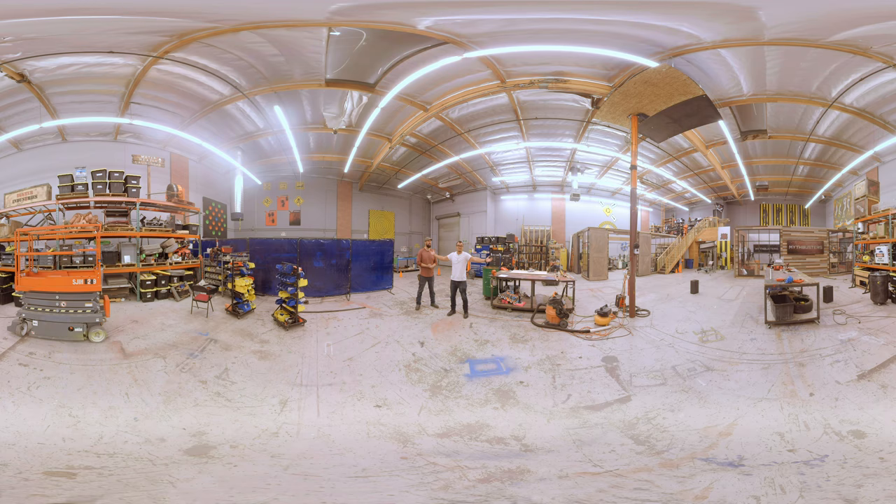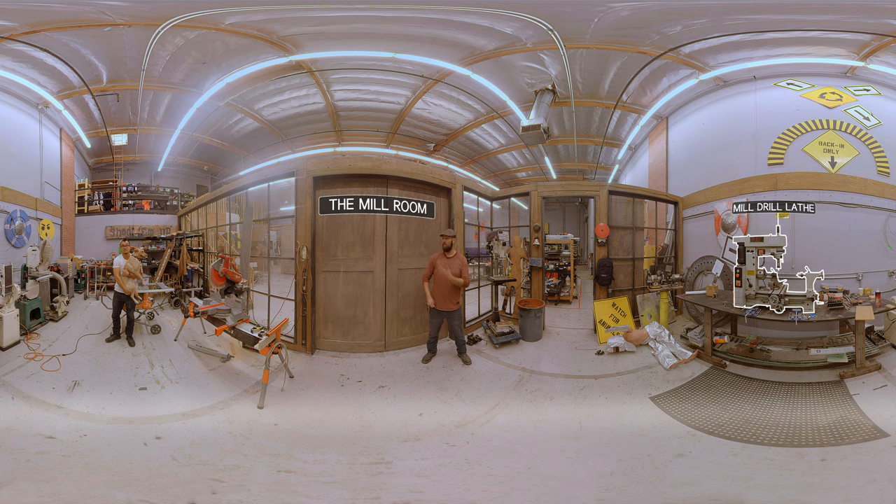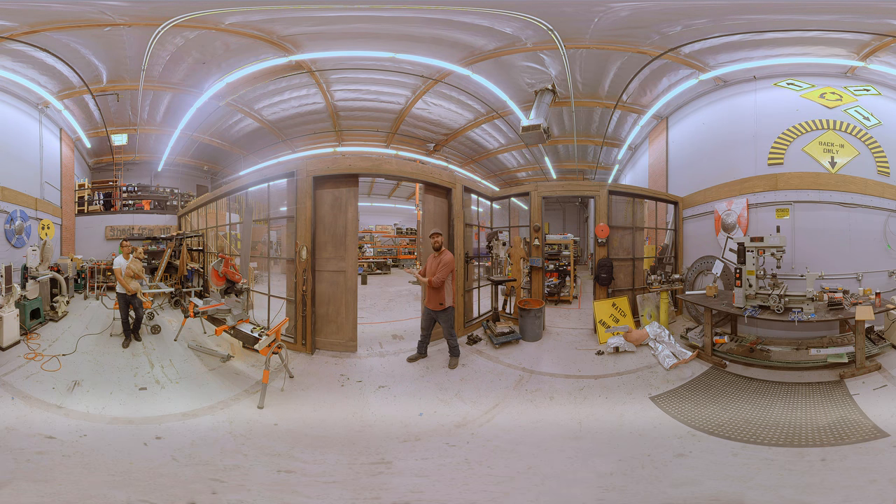Welcome to our mill room. This is where we keep all of our heavier equipment, like the mill drill lathe or the miter saw — things we're not going to drag around the shop. We're going to bring the equipment to it. We have a lot of flat building here, a lot of that kind of stuff with prototypes. But when we need to build heavy metal frames, we do that in the hot works. So after you're done looking around, join us in hot works.